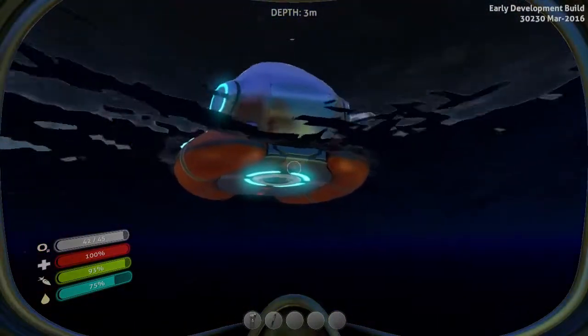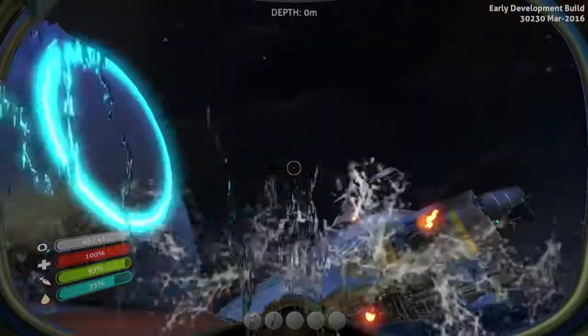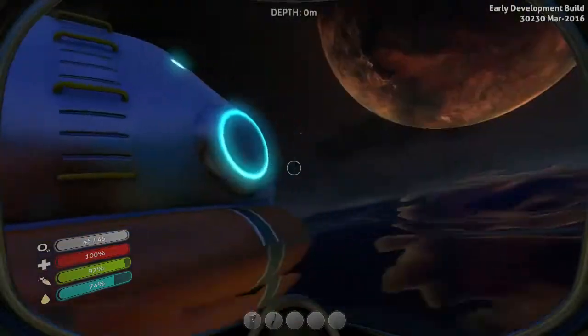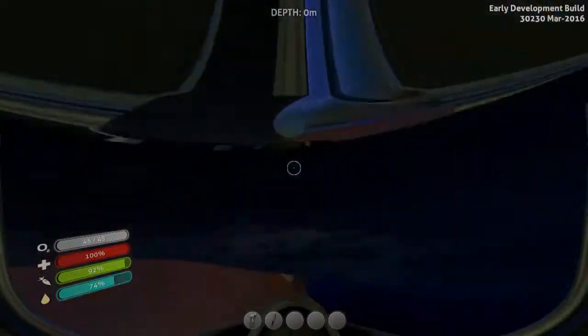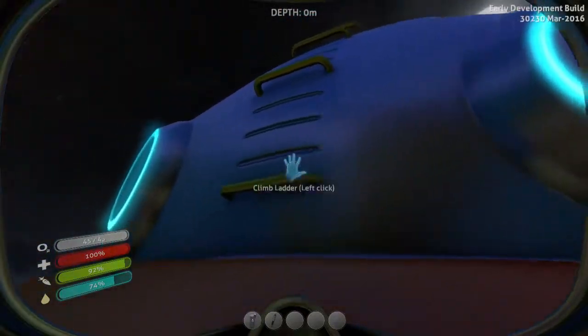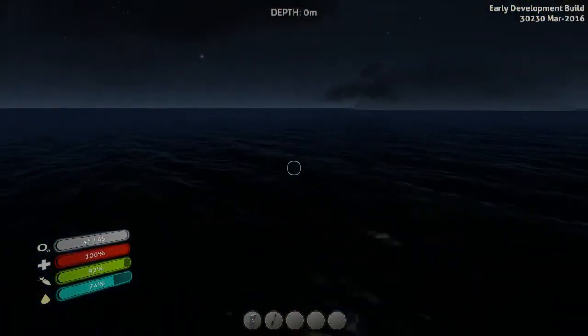Using the beacon to get on home. It appears to be night now somehow — I was down there quite a long time by the seems of it. Where's the ladder? Where's... how do I get back in? Oh, there it is — there's the prompt. Left click. That's the button.